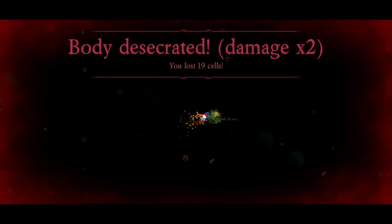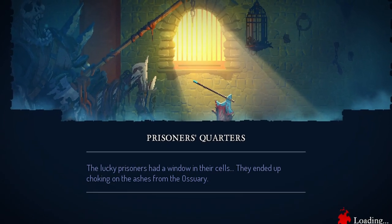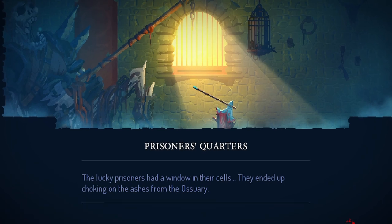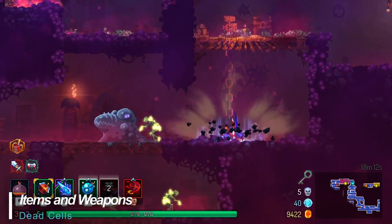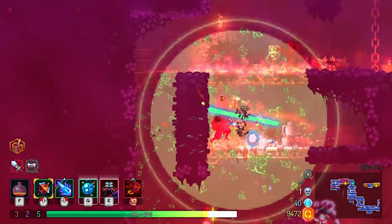Thankfully, this game offers much in the way of unlockable content, including weapons and upgrades to make your next attempt just a little bit more interesting. There is a huge arsenal of weapons to be discovered in drops, chests, stores, and strewn sparingly throughout the game.